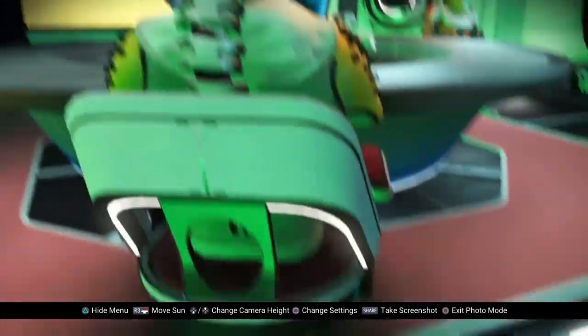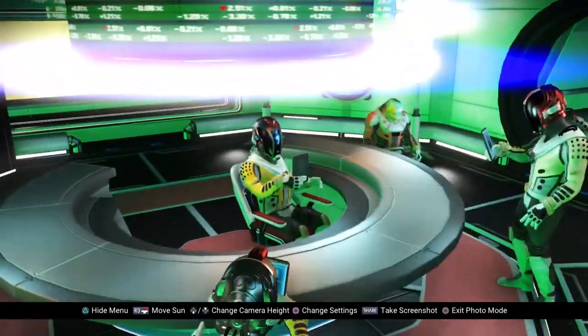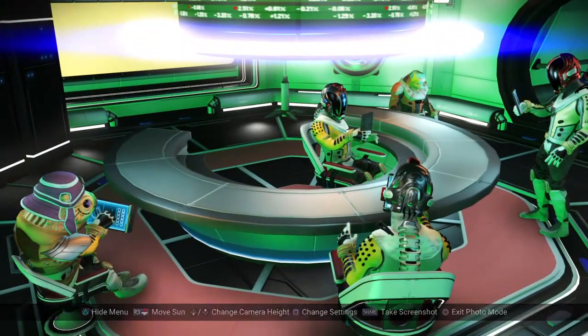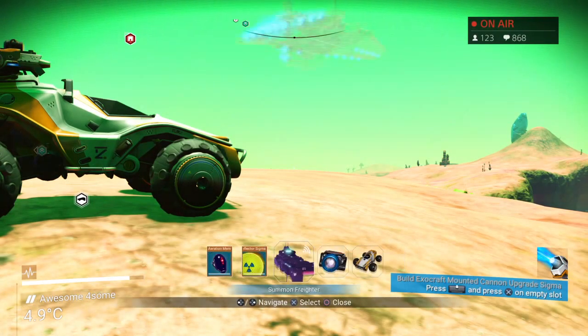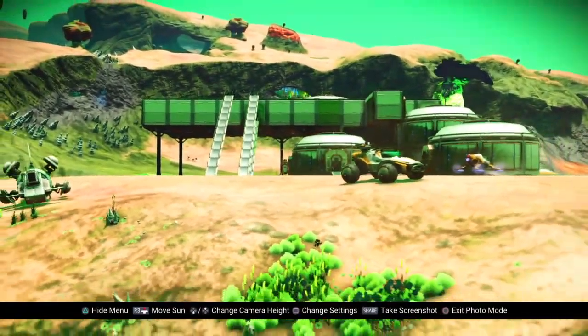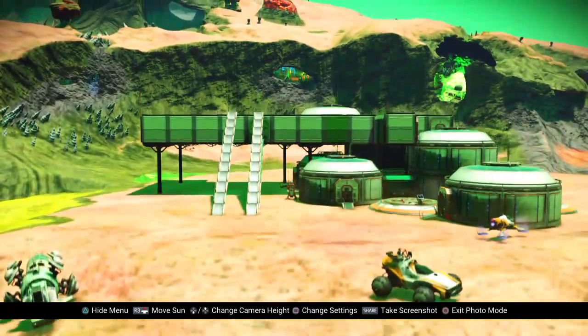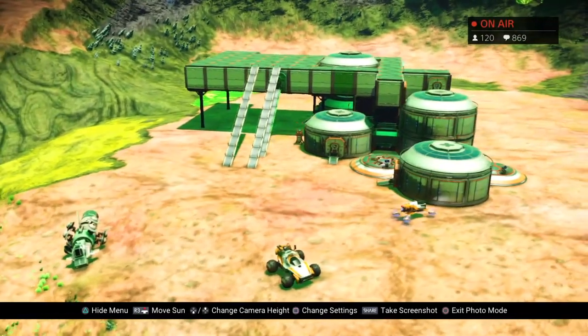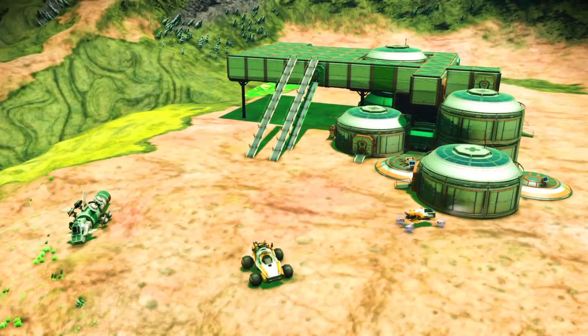So you can get a nice shot of everything, really. I would like to get all these fellas in a shot. Let's check out photo mode, let's take another screenshot. You can come out here, zoom around. Here's my base. You can move the camera up and down. There's my base, a couple buggies. Look at this — lovely. Hide the menu and take the shot. It's great. Photo mode. Check it.